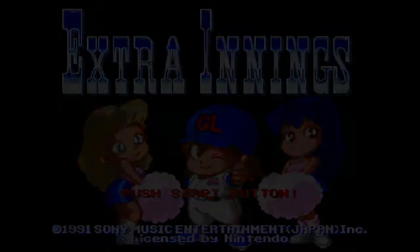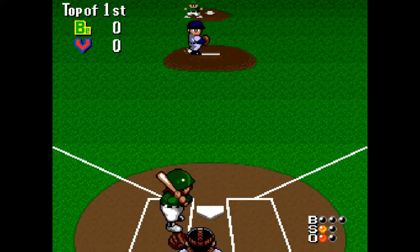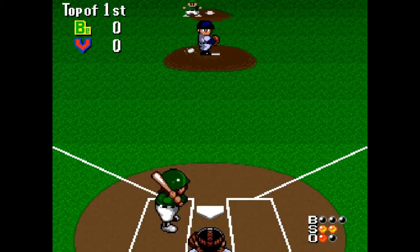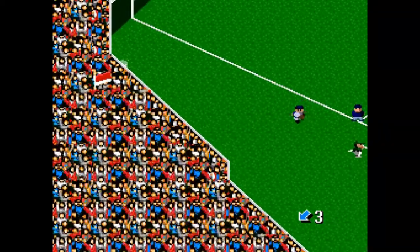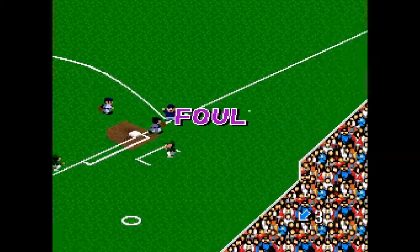But watch out when your pitcher starts wiping his brow — it could be a sign he's starting to tire. Extra Innings. It beats anything you've ever played. Two-player mode allows for fierce head-to-head competition. Players can choose lineups and create their own dream teams. Fantastic 16-bit technology, sound, and graphics. This is Extra Innings from Sting and Sony Image Soft, released in March 1992.